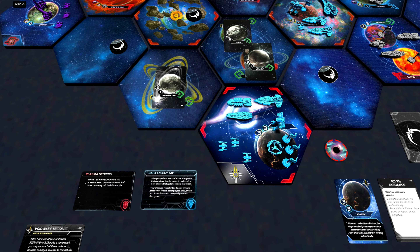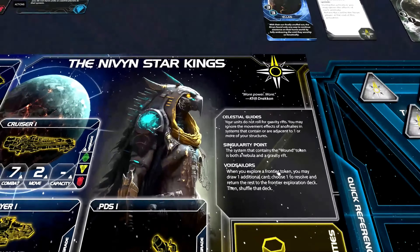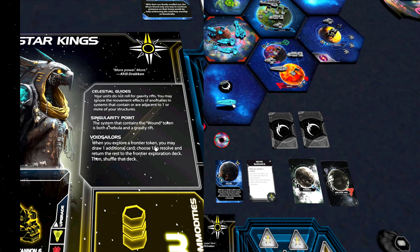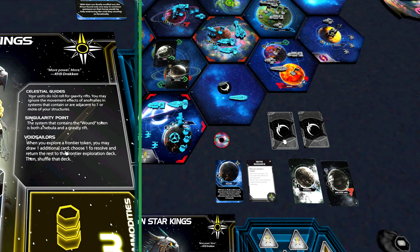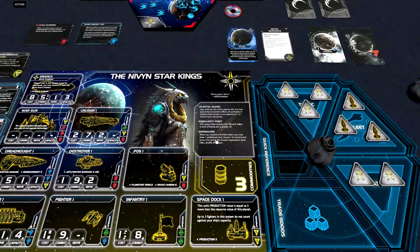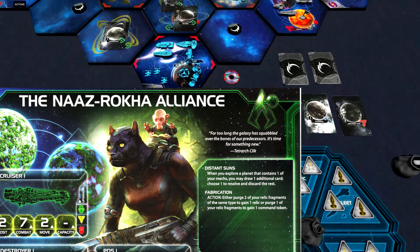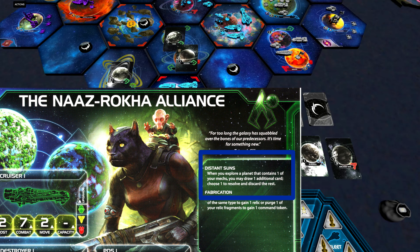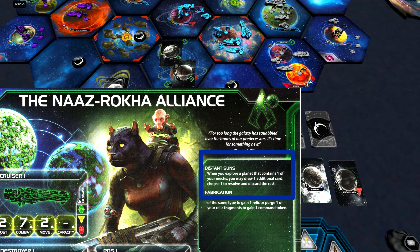Exploring frontier tokens brings us to our second faction ability, called Void Sailors. When you explore a frontier token, you may draw one additional card, choose one to resolve, and return the rest to the frontier exploration deck, then shuffle that deck. This is very similar to Naaz-Rokha whenever they explore planets with their mechs, and it is a truly powerful faction ability.